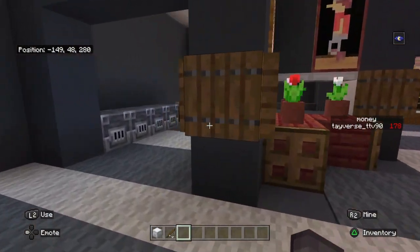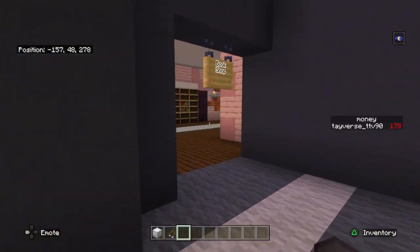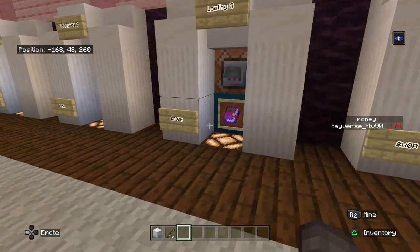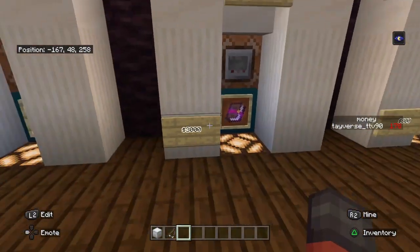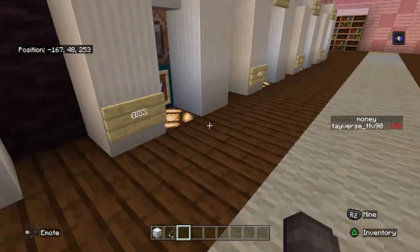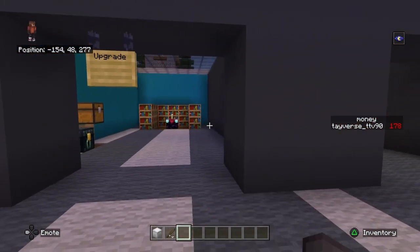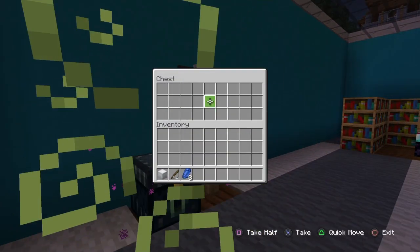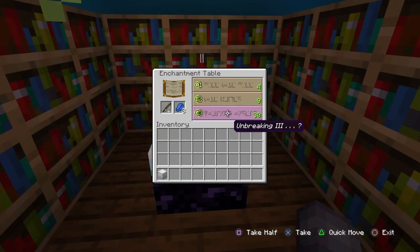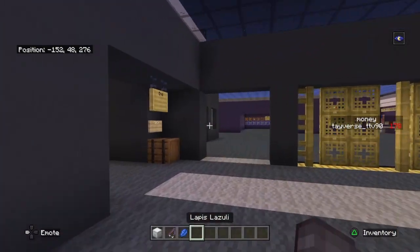Over here is the workshop area. If you need to repair, enchant, or smelt something, you do it here. Here is our bookshop where you can buy books — all books are 8,000. Looting is 3,000 and Mending One is 3,000. You'll have to work for those, or you can get them from fishing. You can also do your enchanting here — I enchanted Unbreaking on something, which is pretty cool.